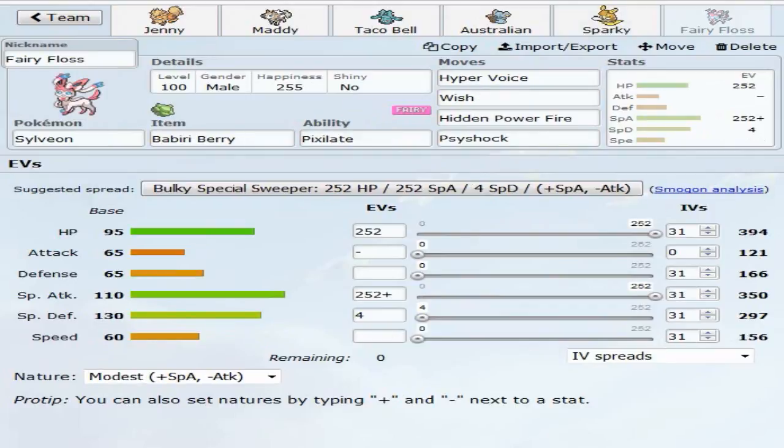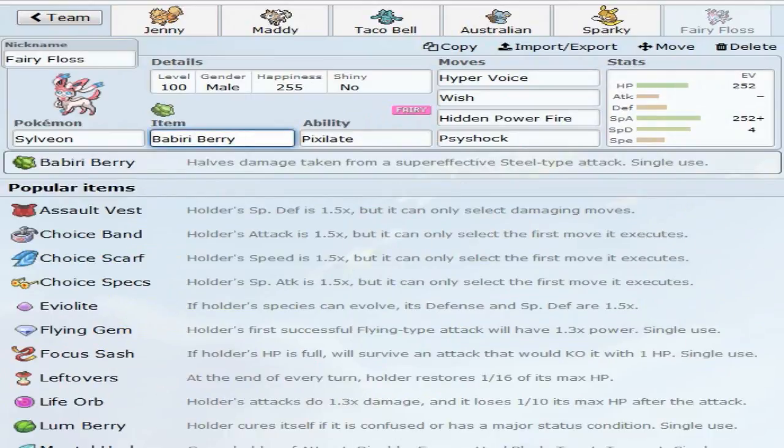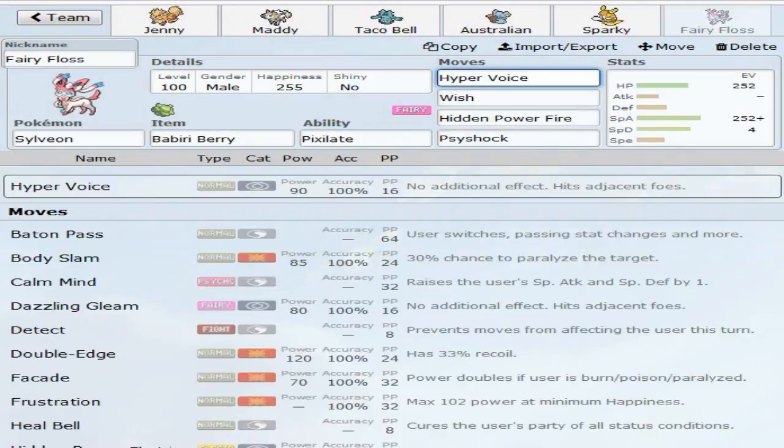Finally, our last Pokemon is Fairy Floss the Sylveon, rocking the Babiri Berry. For those who don't know, the Babiri Berry halves damage taken from super effective Steel-type attacks. The thought process is I can take a Smart Strike from Kartana and then just fire off Hidden Power Fire. That was my plan with this set. Pixelate is the ability, so Pixelate Hyper Voice is just so powerful - not even Celesteela wants to take it.